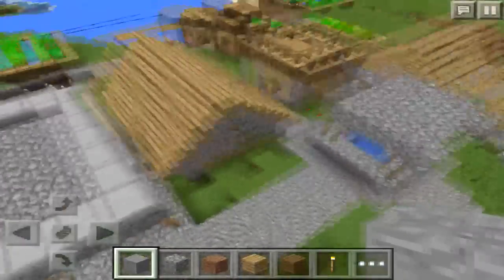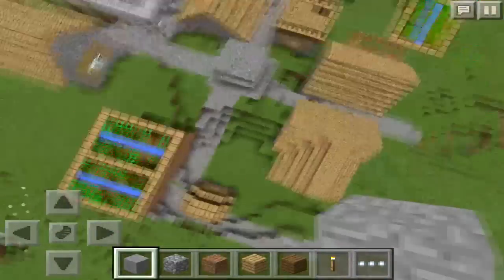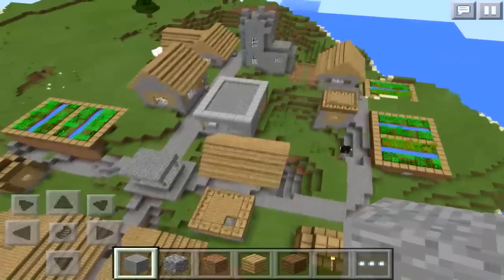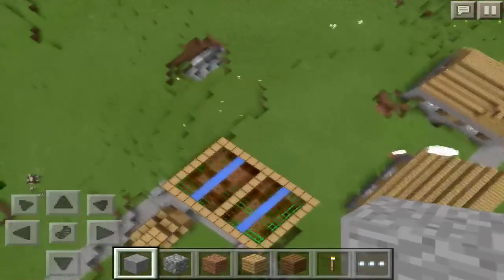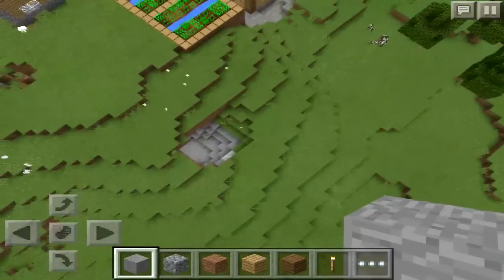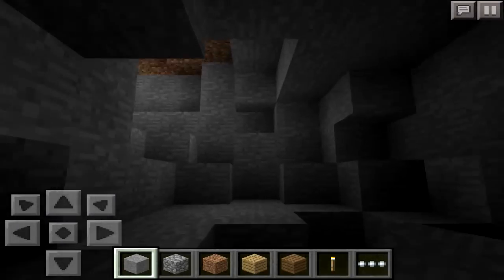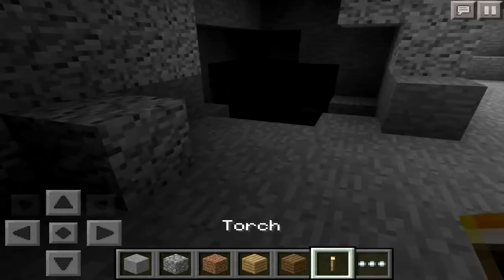What you guys are really excited about seeing is the diamonds of course. I'm gonna show you guys how to obtain these diamonds. What you're gonna see is a little opening to a cave — just hop right in. It doesn't matter where you go, just hop into a cave. You can also enter from here; it leads to the same place.